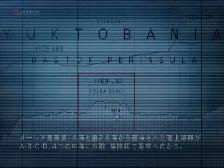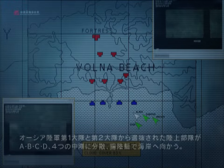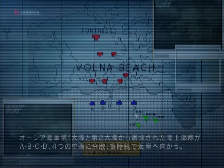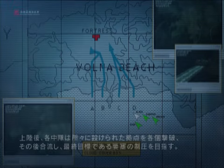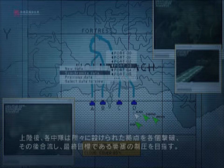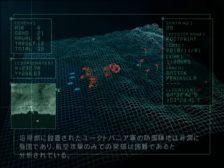The landing force will be selected from the 1st and 2nd Ocean Army Battalions. They will be divided into four companies — A, B, C, and D — and transported to the area via landing craft. Upon landing, each division will fan out and destroy the enemy bases scattered throughout the area, then rendezvous and reform into a single large force unit to assault the final target: the fortress. The Yuktavania defense positions along the coast are tightly dug in, and we have concluded that air attacks alone will not be enough to destroy them.